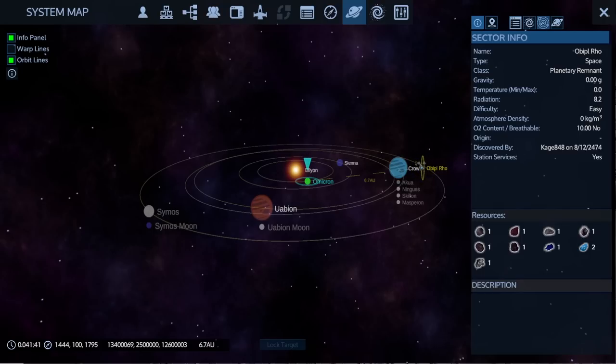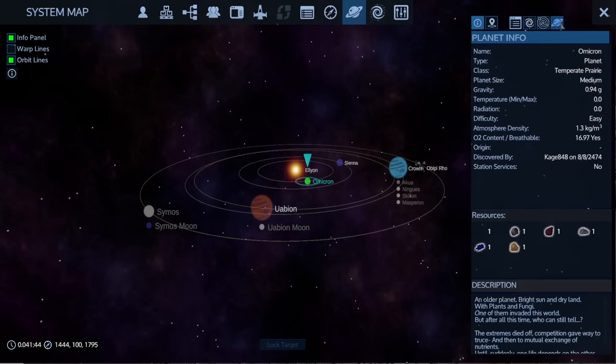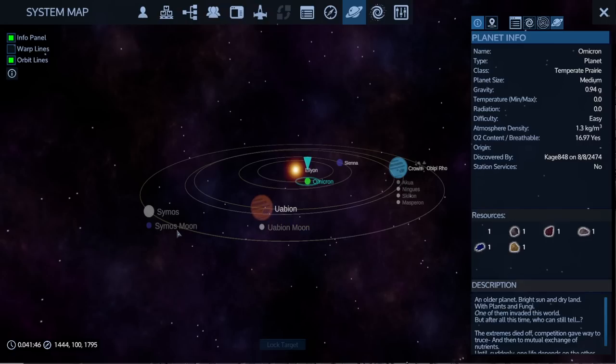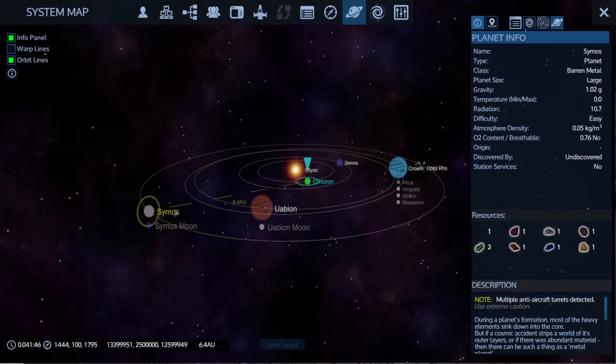We're going to get neodymium and then come over here - zycosium is on one of these planets. Let's go to the planet sector info... there it is. We've got to go to Simos, wherever the hell that planet's called. Multiple anti-aircraft turrets detected - oh boy.